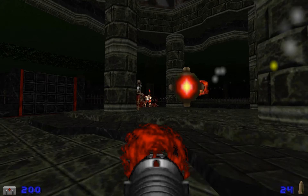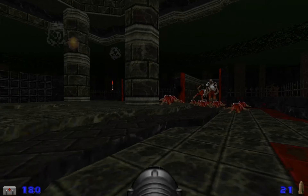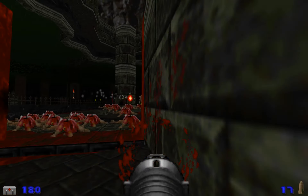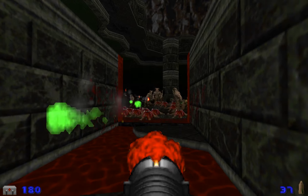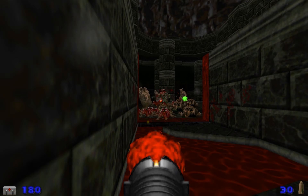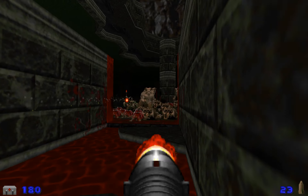The button starts the timer, and then the fight itself has two cupboards of revenants, two cupboards of hell knights, and the four pillars in the middle each have an arch-vile on them. That happens at set intervals of around 30 seconds apart, so being quick is very important in order to not get overwhelmed and stay on top of the enemies as they come out.